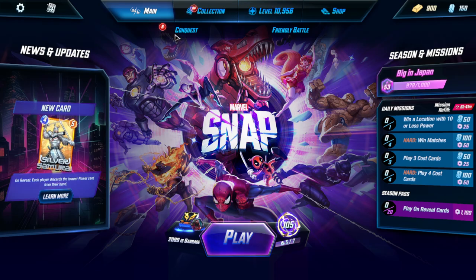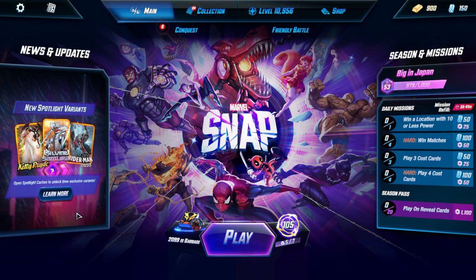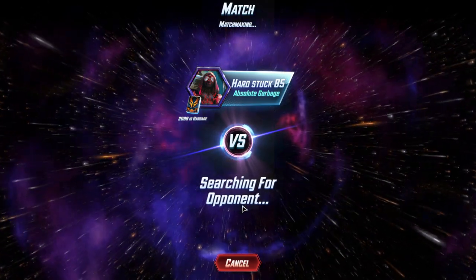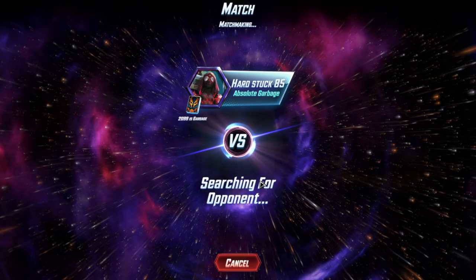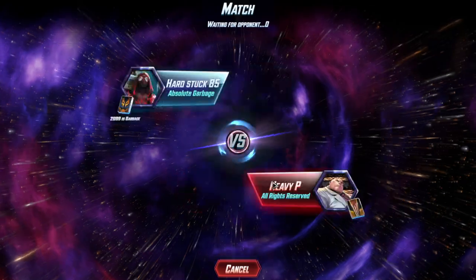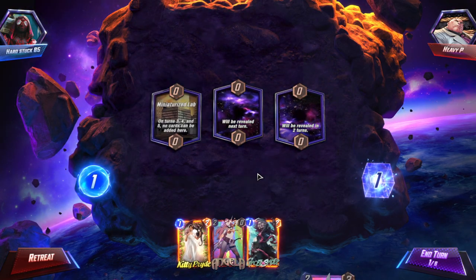Potentially on turn 5, hit them with Spider-Man 2099, or a sneaky turn 6 with Iron Fist — because they are not expecting it. When you Iron Fist, they are 100% not expecting Spider-Man 2099. I could go into Conquest, but I'm currently on a really sick Infinite run, so I'm not wasting that with this deck. I really do hope they buff 2099 in some way. I waited to record this video just to see if they would, and they didn't, so he needs a full everything change.